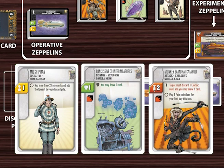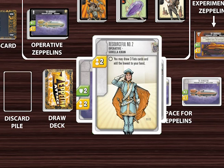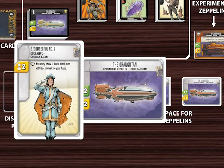Action cards represent the crew, defense systems, and weapons carried by your Zeppelins. To gain their effects, action cards must be played onto a Zeppelin or flagship. Zeppelins and flagships have capacity numbers, which allow action cards of particular types — attack, defense, and operative — to be played upon them. An action card can only be played on a Zeppelin or flagship which has the capacity for that specific type of card. During the player's turn, each Zeppelin or flagship can only be used to launch one action card. The action card is placed on top of the Zeppelin or flagship to mark that it has been used, and left there until the discard and cleanup phase.